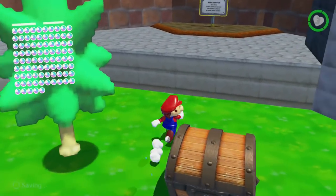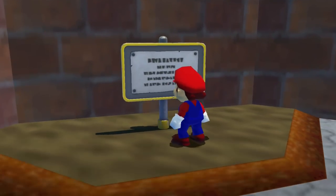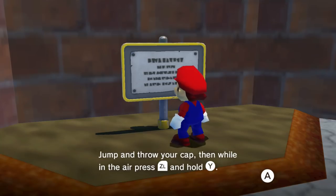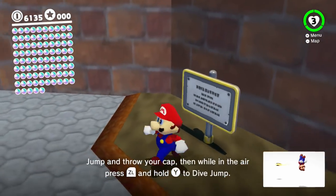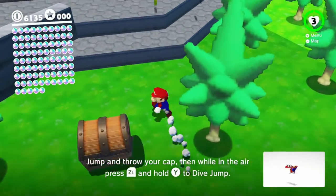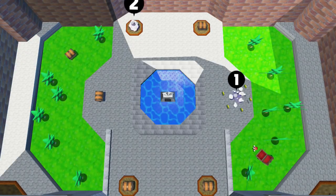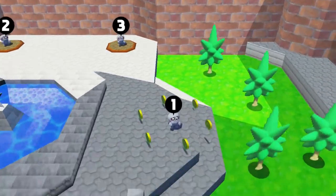There's even a signpost hanging out over here — it says 'Dive jump!' That's not really new. They're teaching me this late in the game, man. Oh boy, that's a lot to memorize.